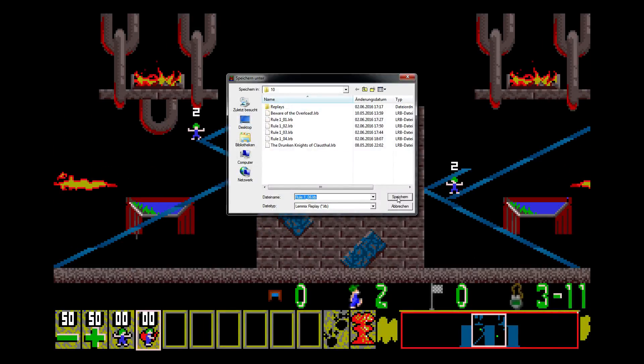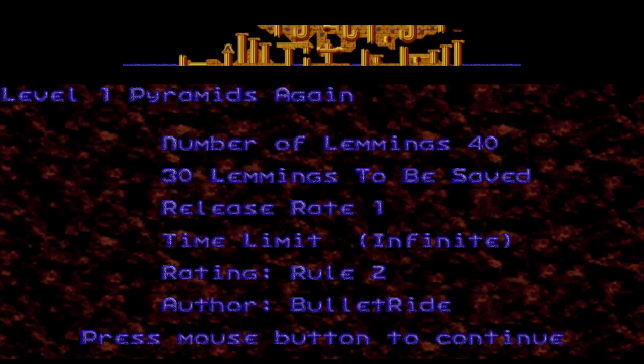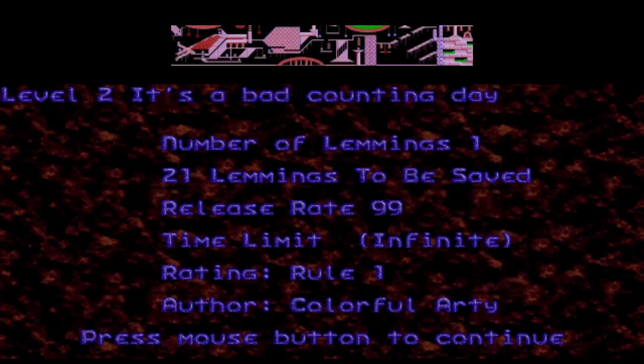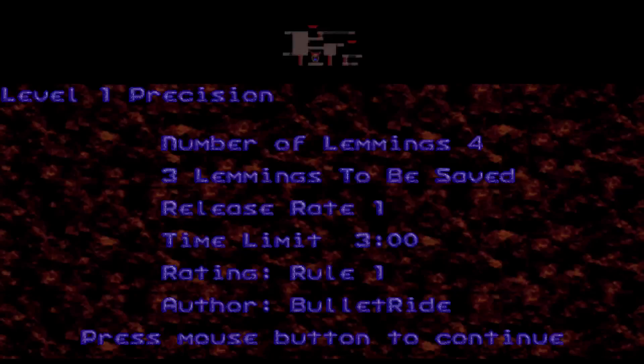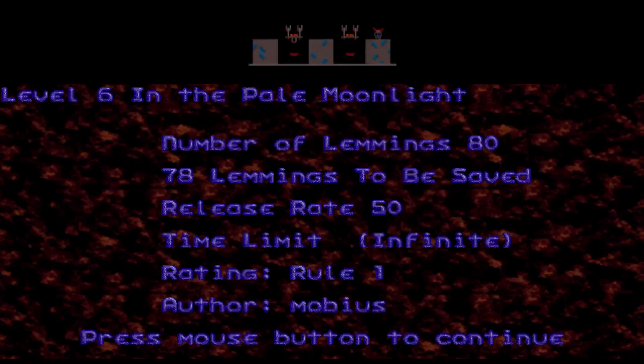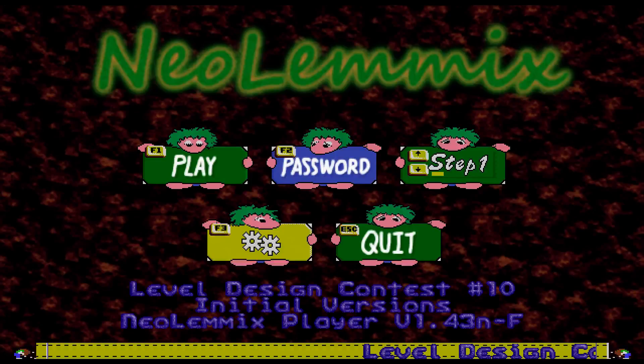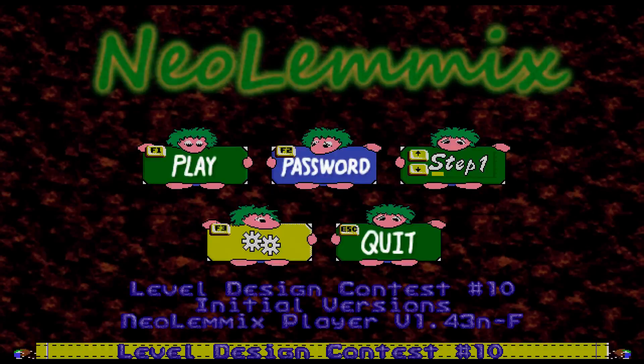Wait, mustn't forget saving this. Alright, and this is already the second rule then. I skipped over Gronkling's for now. Also, why does Bullet White's level have a time limit? I cannot see where this is necessary there. This is my own one. Rule 1 completed and I will see you in Rule 2.